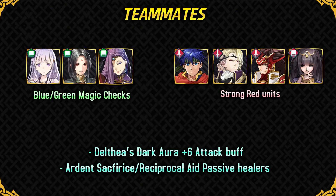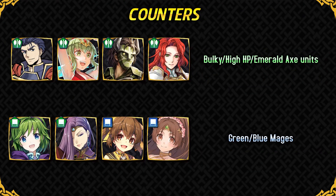For teammates, Burkut needs green or blue magic checks like Julia, Sorin, or Sonia with Gronnblade to handle mages. Strong red units help him by taking out units like Hector who stand in his way. Delthea is a great partner especially for his Brave Lance Plus set, as her Dark Aura weapon gives him plus 6 attack, making him terrifying. Passive healers are also recommended if running Quick Riposte. His main threats are blue and green mages — they hit hard and are faster than him even with minus speed IV, and Nino in particular is very common.